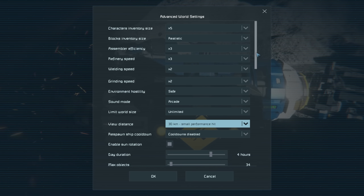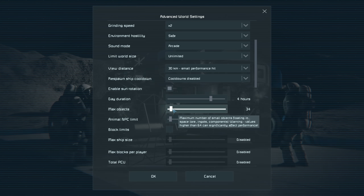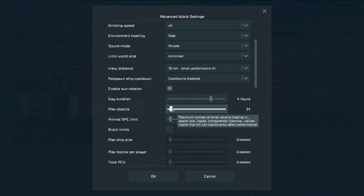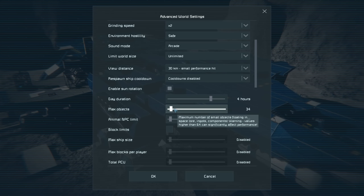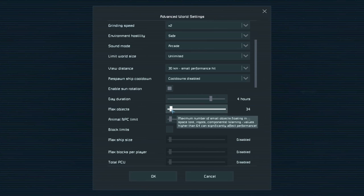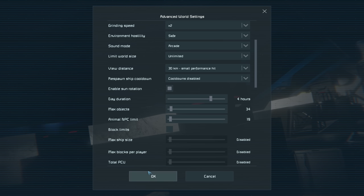Here we are in the world settings under advanced settings. The setting I want to play with is 'max objects' — this limits how many little rocks of ore spawn as they come out of the ejectors, which they now call connectors since the last update. It was set to 100, which I think would have resulted in way too much stone ending up back in front of the drills. Hopefully when you mine those little stones they just get destroyed, but I'm pretty sure the drills pick them up.